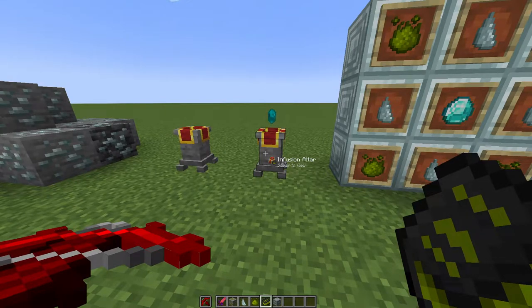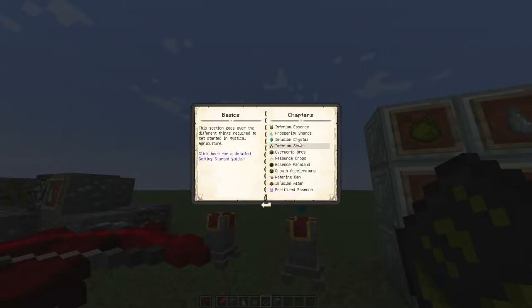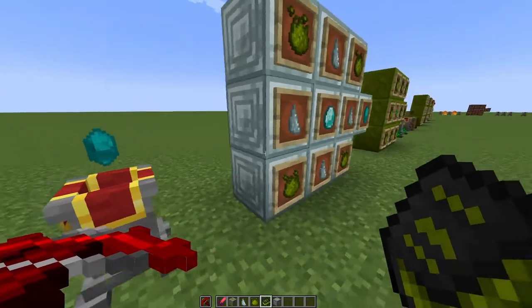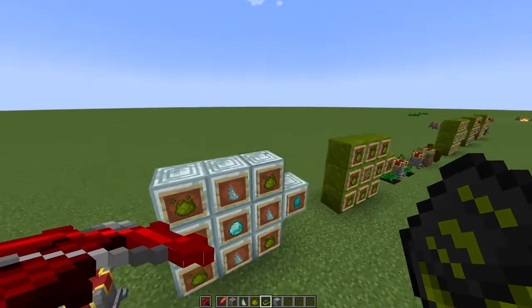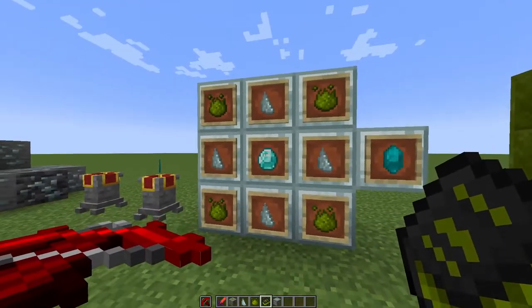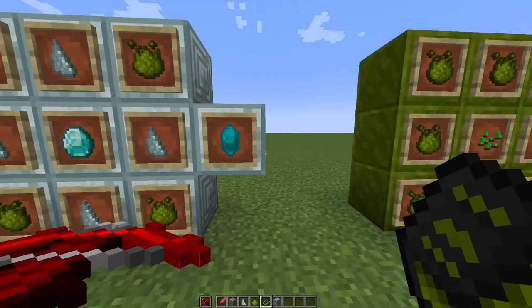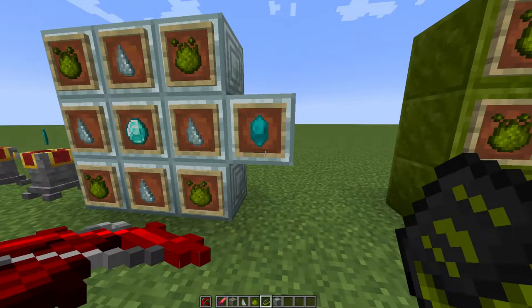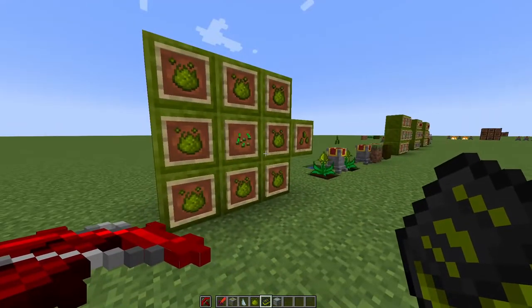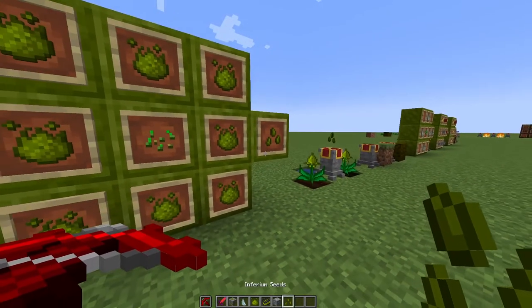The book will introduce you to making your first seed. The first thing you'll need is called the Infusion Crystal. You craft it using some Prosperity Shards, some Inferium Essence, and a diamond in the middle. This is something we'll use a bit later.